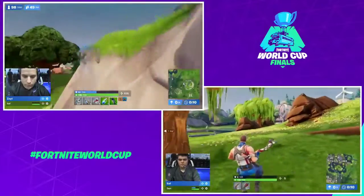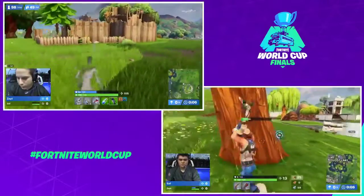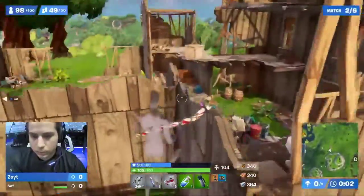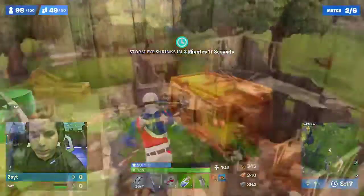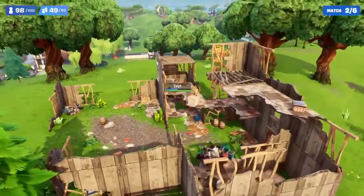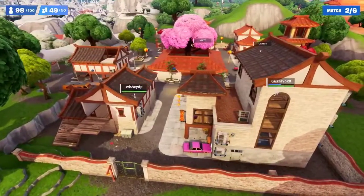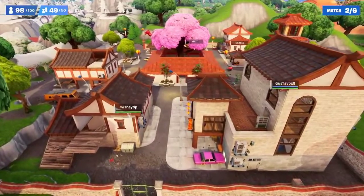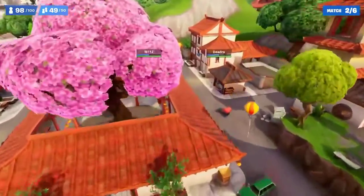Look at Zay perfectly using this shadow bomb. For players at home wondering how he just used it for way more than the six seconds it allows — all you have to do is continue that jump animation to trigger the double jump. As long as you don't touch any solid ground, you're going to be able to continue to double bounce back and forth. It's an incredible use of the shadow bombs. You're probably going to see a lot of players do something like that in late game off of other people's builds, which is way more difficult than doing it off a mountain.